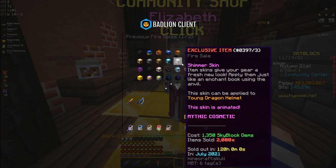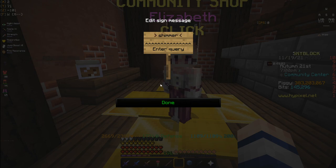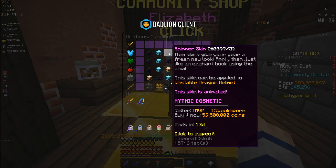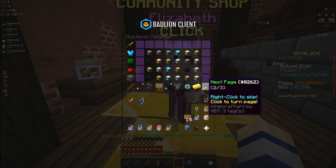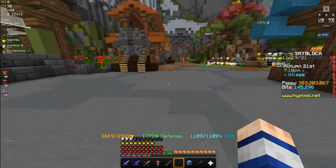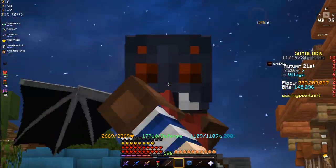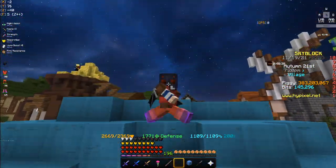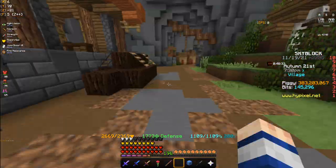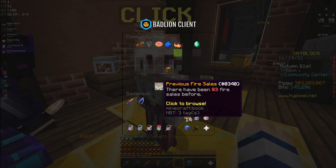If we search up Shimmer skins right now, we'll see these aren't going for quite as much. Actually, they're still going for a lot. Sometimes the ones that are multiple of a set don't go for as much, sometimes they go for more — it really depends. But buying these when they come out is such a good flip. Usually they go for anywhere from 7 to 15 million coins when they first get released, then after two to three weeks they're up to about 30 million coins.